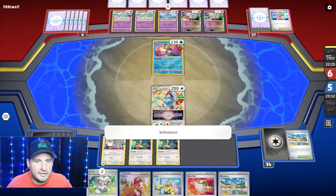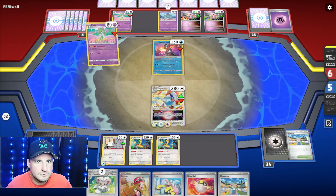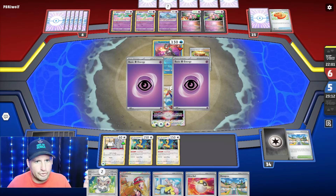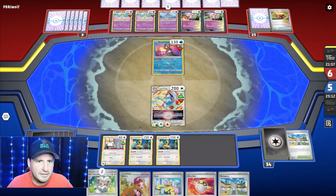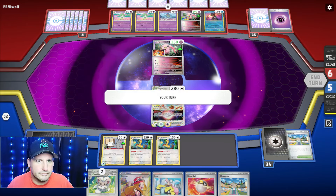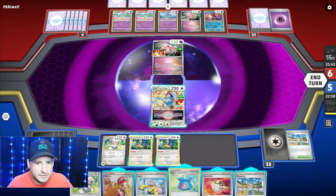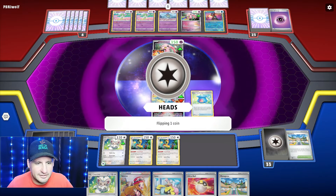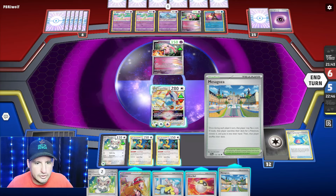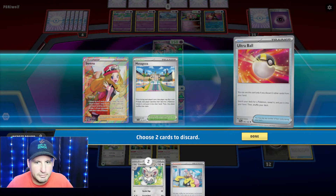We have to make sure one of these isn't in the active. Iron Hands can only hit for 120 at most - 100 if I put Double Turbo on it - which I would for Greninja or one of the Kirlias. But Scream Tail - they haven't gotten Gardevoir yet. They're going to retreat and come up with Scream Tail. They are - they're just going to slap me. There goes the Iron Hands. There's a Cinccino. Capturing Aroma - heads, that's an evolution - Cinccino. One, two, three, four.